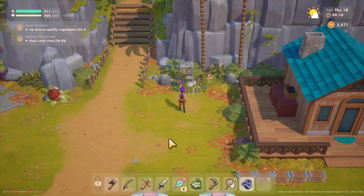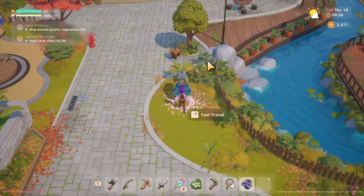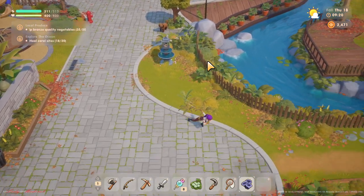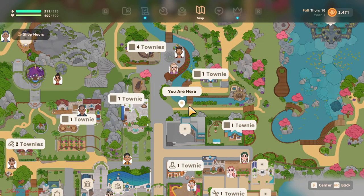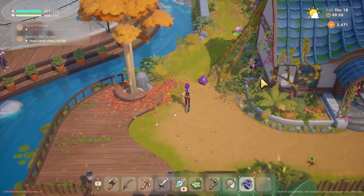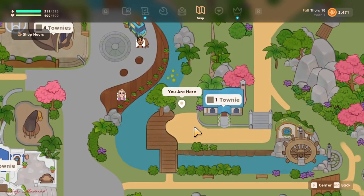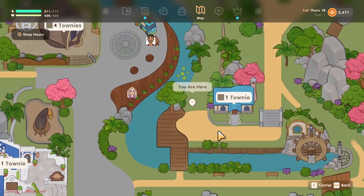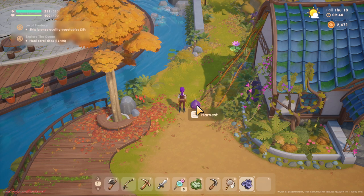Now we are going to find the figs. From here we're going to use this travel fast, and walk this way. We're here — travel fast, just walk on this bridge, and there we go. This area — figs are near here, you can find them by the mayor's house.